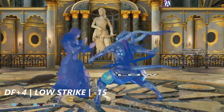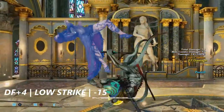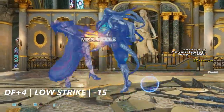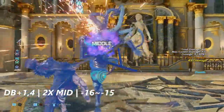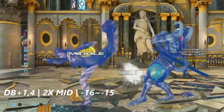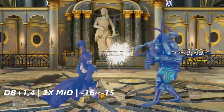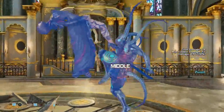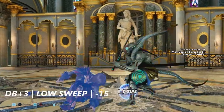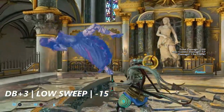Down 4+4 is a low strike — it just knocks down and is negative 15 on block. Down back+1, 4, formerly a launcher in Tag 2, is now just a string. It's negative 16 to negative 15 on block. Down back+3 is just a super low sweep — this move is also negative 15 on block.